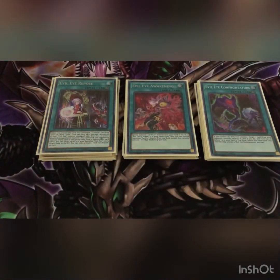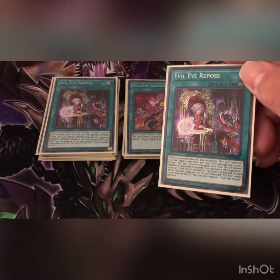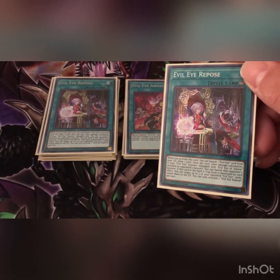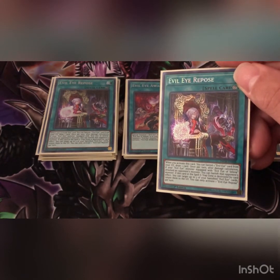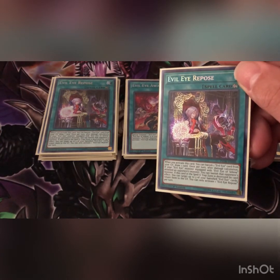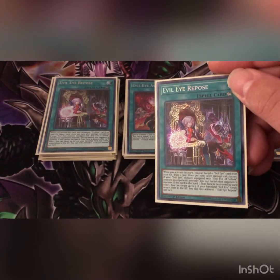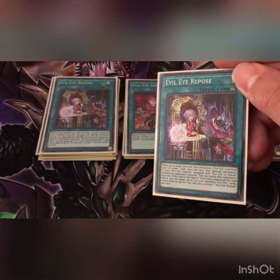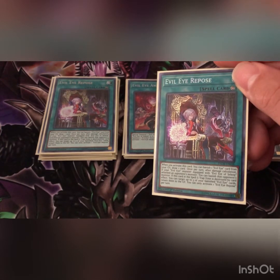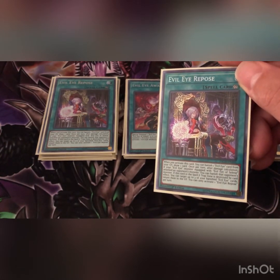I play two Evil Eyes Repose — this is a great card that helps unbrick your hand, because yeah, this deck can brick at times. When you activate this card you can banish one Evil Eye card from your graveyard and draw one card. Once per turn after damage calculation, if your Evil Eye monster equipped with Evil Eye Selene is attacking the opponent's monster, you can banish that opponent's monster — great for getting rid of something that Monster Reborn or World Legacy Succession could bring back. If this card is destroyed by card effect you can target up to three banished Evil Eye cards and return them to your graveyard.